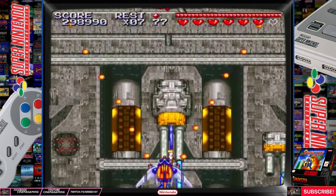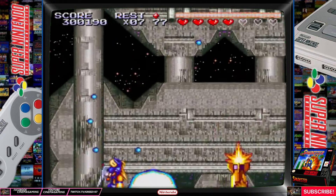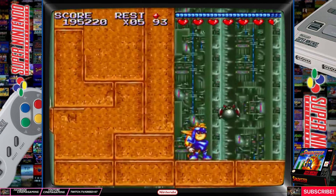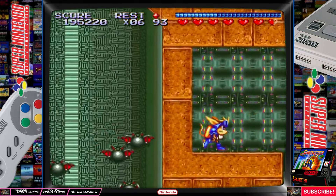One significant difference is that the game's final level is determined by the player's chosen difficulty. Axel Gear is the final boss on the simple difficulty setting, however on the standard difficulty setting Sparkster faces the wolf commander instead.